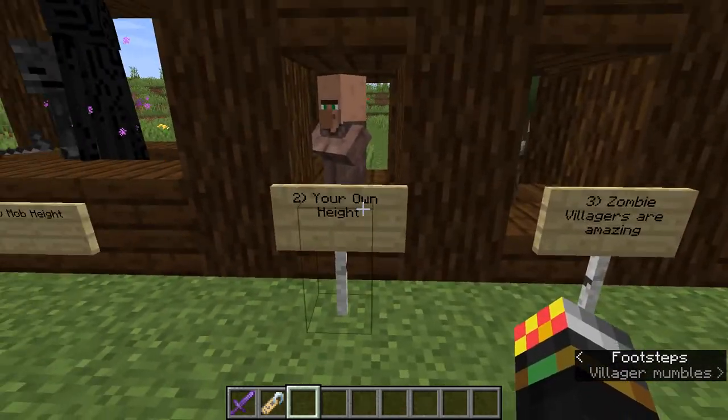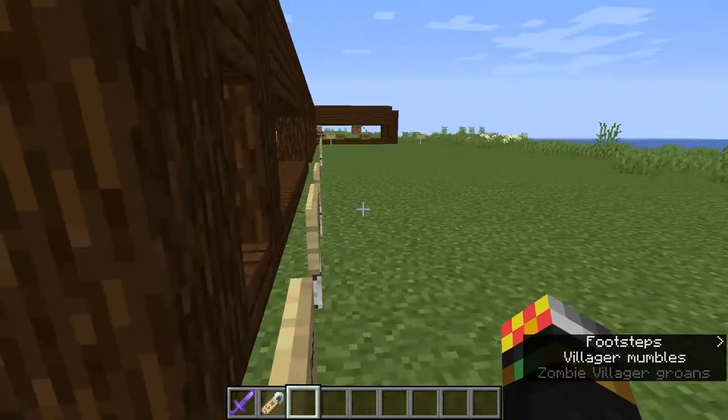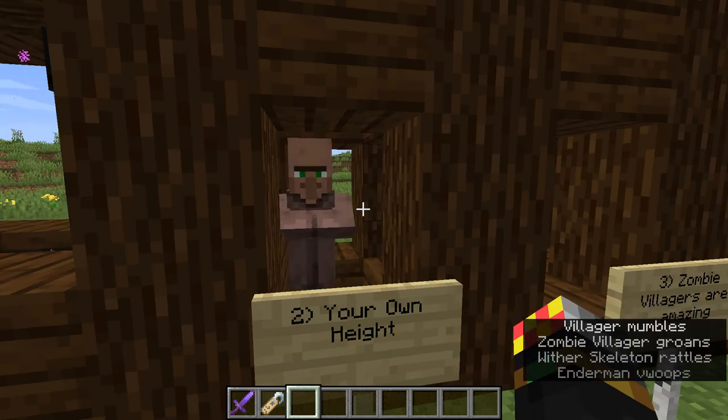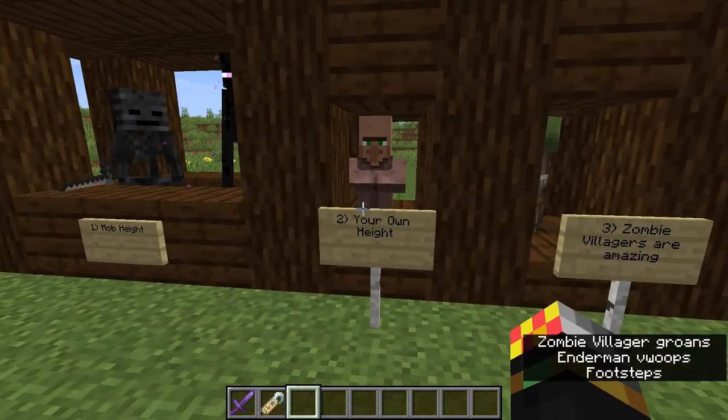Tip number two is your own height. You may think we appear to be two blocks high, but we are just under two blocks high. And not only that, but when we shift (sneak), we are even shorter than two blocks high.